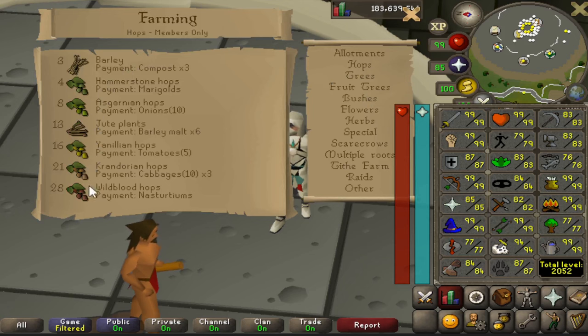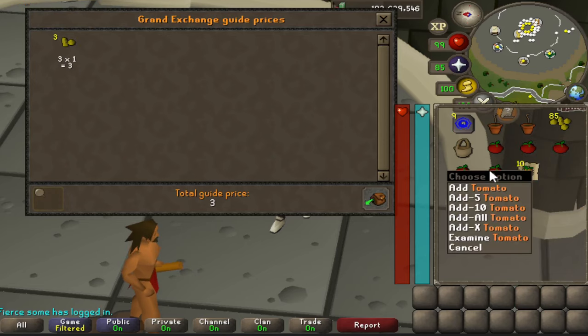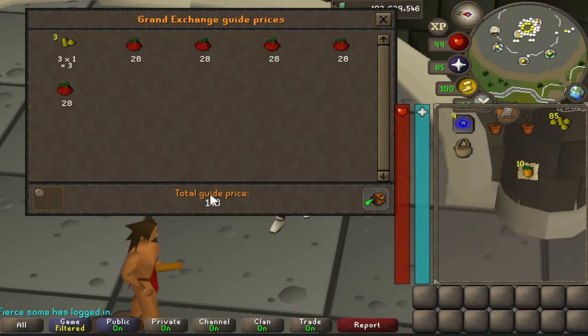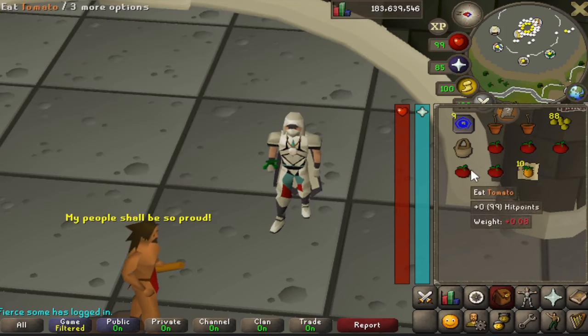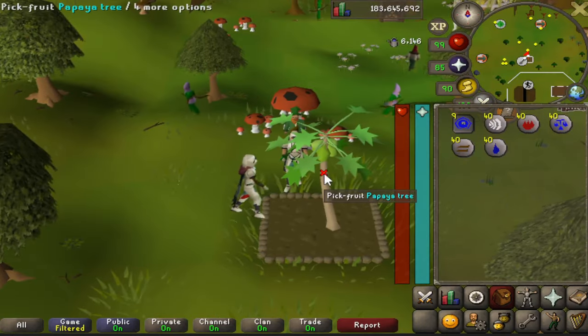We're also going to be planting yenel hops with the requirement of only level 16 farming. There are only three hops patch locations. Alternatively you could plant jute plants at level 13 farming, but this method is cheaper and yields just as much GP. Seeds are 1 GP each and tomatoes are 28 GP each — you only need five of them in a basket for each patch.